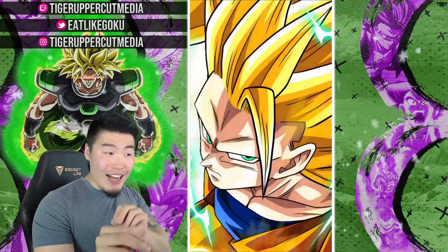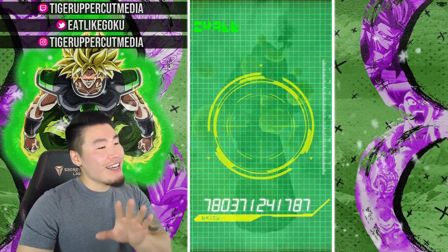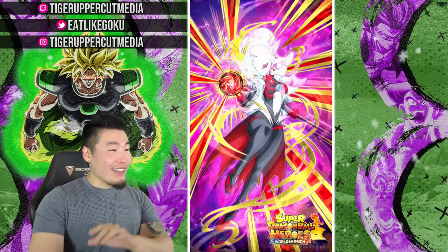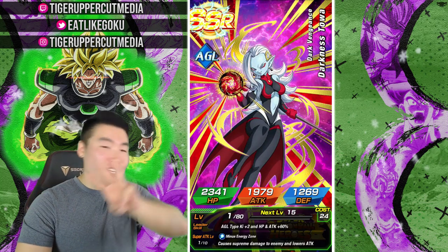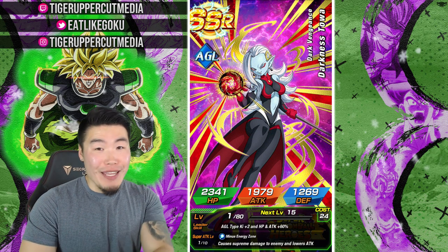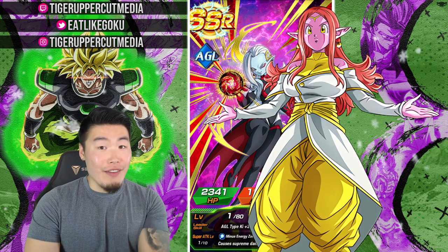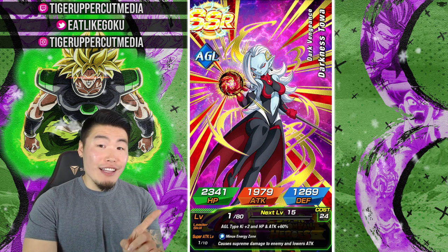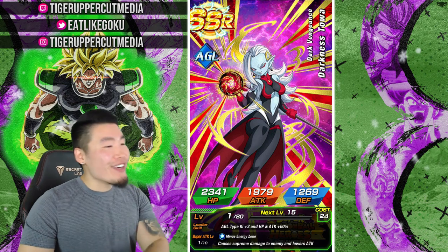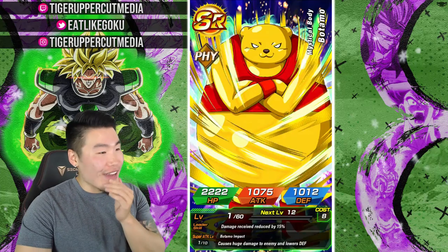No Super Saiyan God. Imagine 3 Heroes units in the first multi. Let's start with Darkness Toa. That was quick — yo, we got one! I mentioned 3 units, right? But Darkness Toa is probably number 4 on that list, so I'm actually extremely, extremely happy about that. And while she's not as thick as Supreme Kai of Time, she is thick nonetheless — so thickness technically was still acquired. I love her design. She's amazing as an extreme support. That's fantastic.